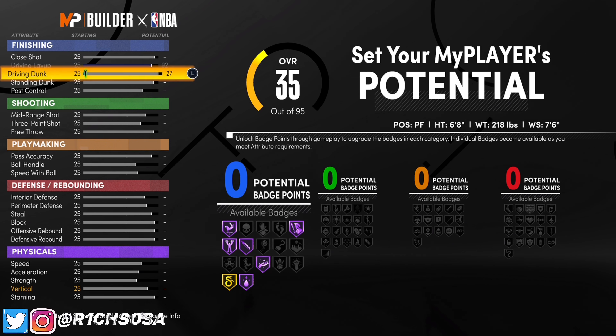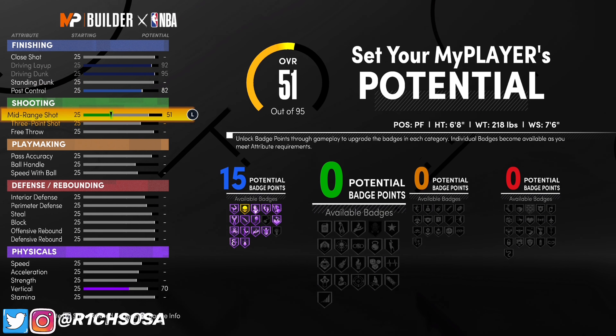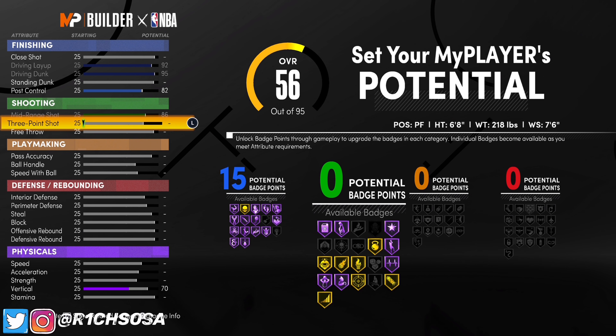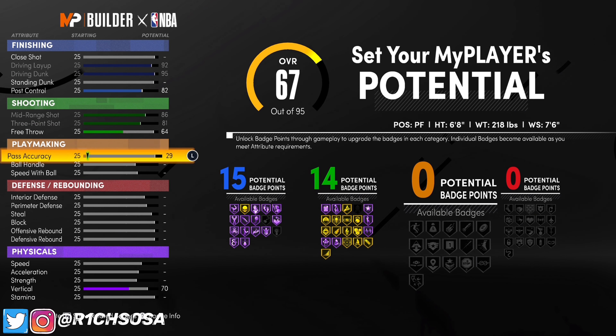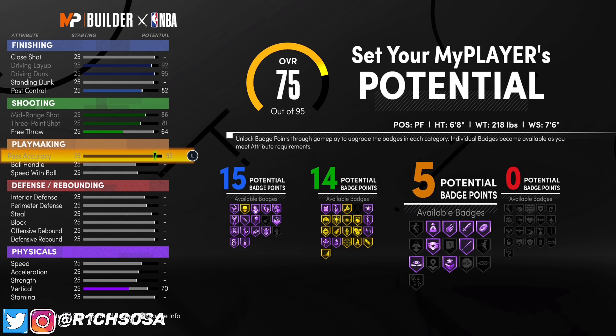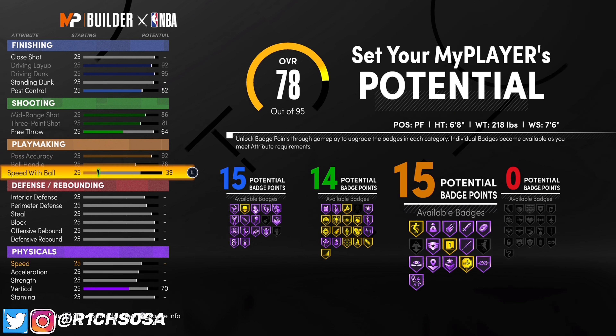Now let's get into the stats. For the finishing category, put your driving layup up to a 92 and your driving dunk to a 95. Post control is going to go up to an 81, 82, or even 83 — whatever you want — putting it to where you get 15 finishing badges. For shooting, mid-range shot goes up to an 86, three-point shot will be an 81, and the free throw will be a 64 for 14 shooting badges.